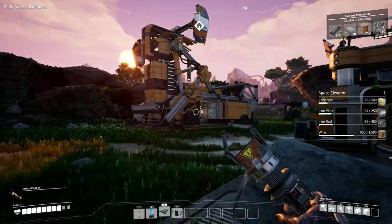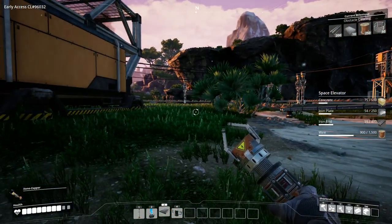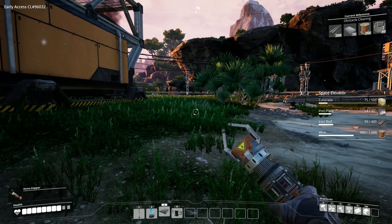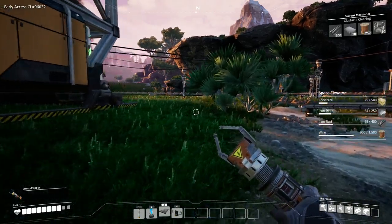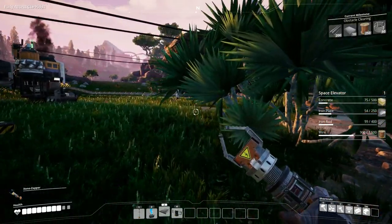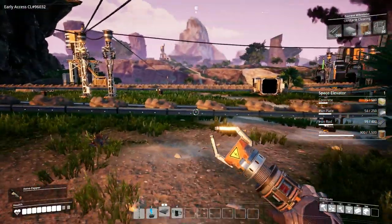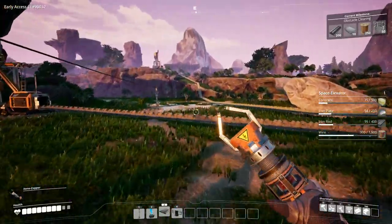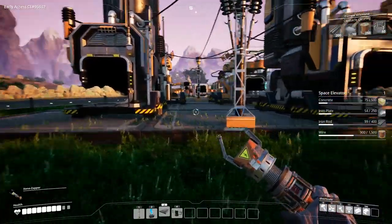Now this limestone — I don't think we can split off to do another one. The smelter runs at 30 per minute, and only 30 per minute comes from here, so the limestone to the constructor is one to one. We cannot split this line off to get two constructors turning out concrete. But our concrete production is moving along plenty fast. Looking at the space elevator requirements: 500 concrete, 250 iron plates, 400 iron rods, and 1500 wire. I think we should be okay on all that.